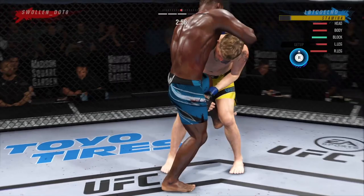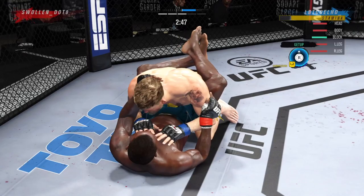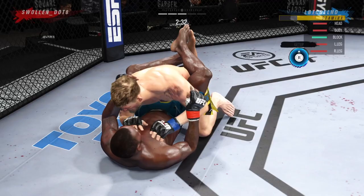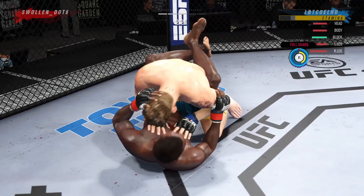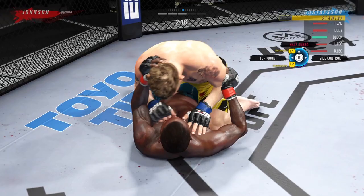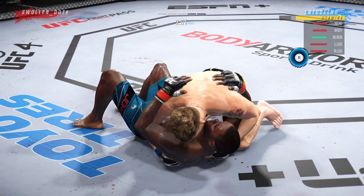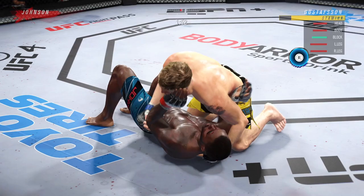I know my opponent's stamina is definitely lower than mine — I could tell from when we were on the feet and my opponent was throwing big flurries. I was keeping my opponent at reach and forcing my style of fight, making it incredibly hard for my opponent to close that distance. When my opponent did close the distance, he was getting punished with knees, the occasional uppercut, and the check hook. What I noticed is that my opponent had a tendency to throw big flurries of significant strikes, which depletes the gas tank heavily. In championship fights you've really got to manage your stamina.